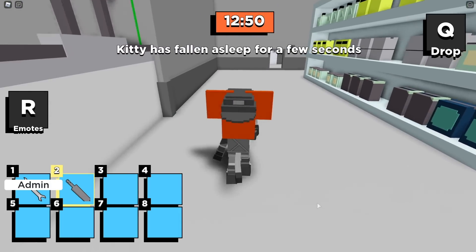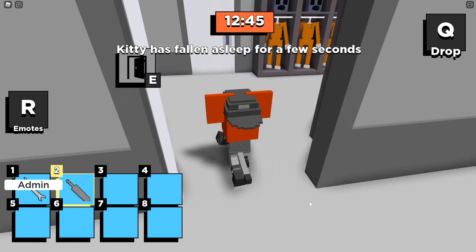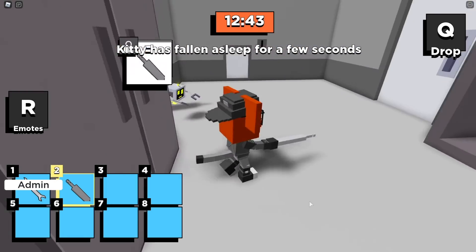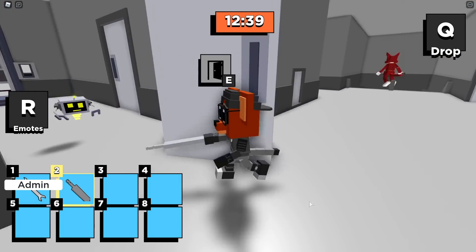Now we're going to go unlock the crowbar. Looks like the kitty's not actually asleep — he's trying to follow us. He's making it difficult in this tutorial. There we go, we lost him.